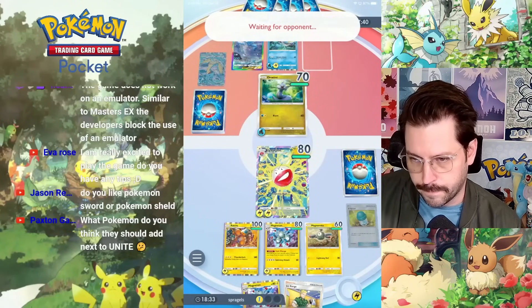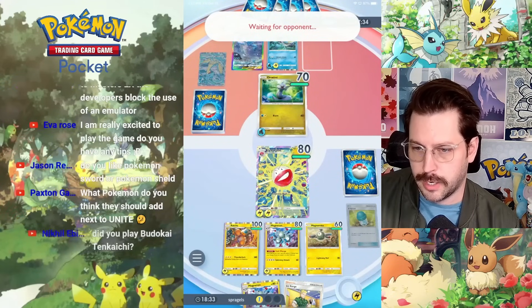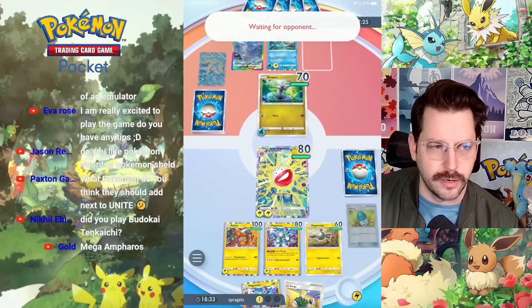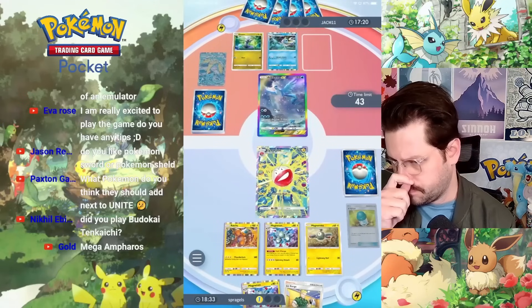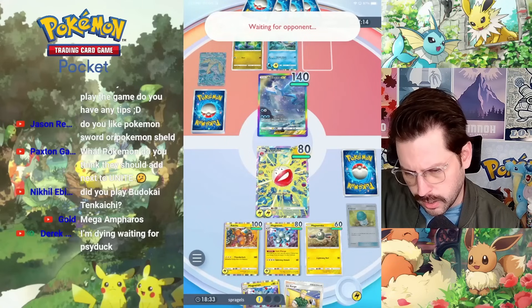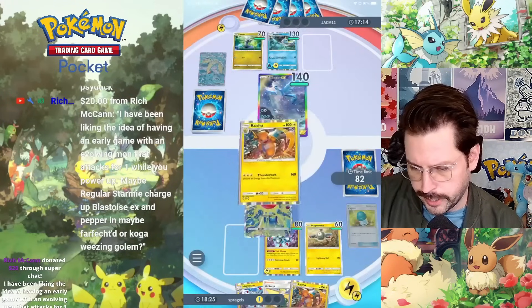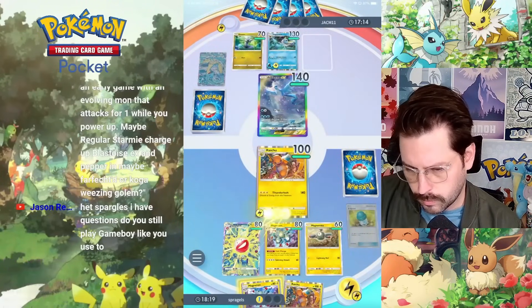We're in a good spot here. It's 4 to 5. 140 - that's game. Retreat into Raichu. Content Surge. GG.